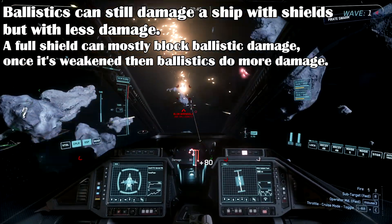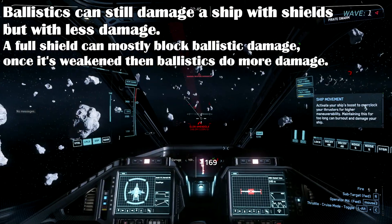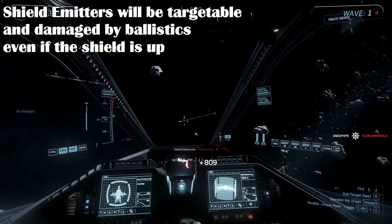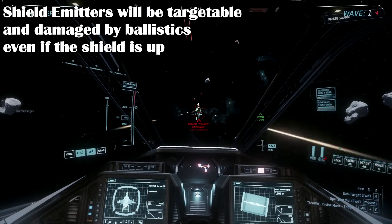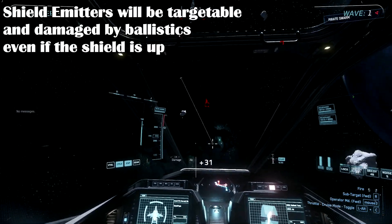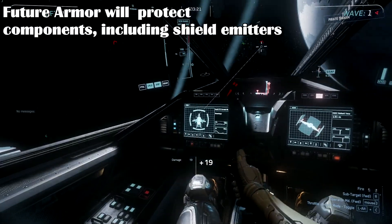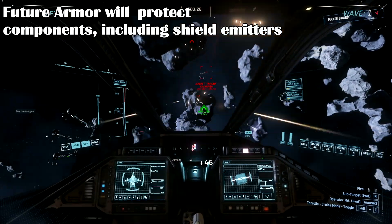With ballistic weapons, you can still damage a target even if it has shields, although CIG has implemented a feature where a fully charged shield can nearly completely reduce ballistic damage up to the shield's power level. Larger ballistics can still overwhelm the shield. Ballistic weapons will in the future be able to theoretically hit the shield emitter on a ship directly under a shield with good aiming even if the shield is up, at reduced damage, and doing so can reduce the functionality of that shield emitter until it is finally destroyed. The new component targeting and precision weapon aiming system is designed to help with that, so in a future patch you'll be able to target and damage shield emitters directly. The future armor system will be used to block reduced ballistic damage to components, especially shield emitters, so armored ships will have an advantage over unarmored ones against ballistic and missile attacks.